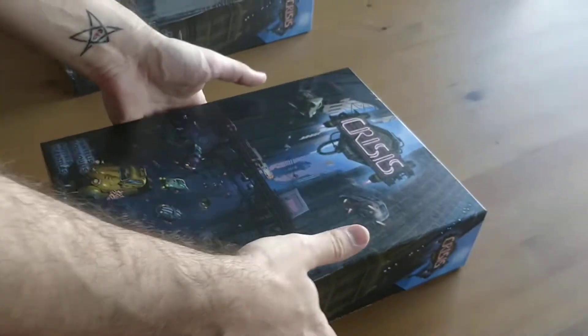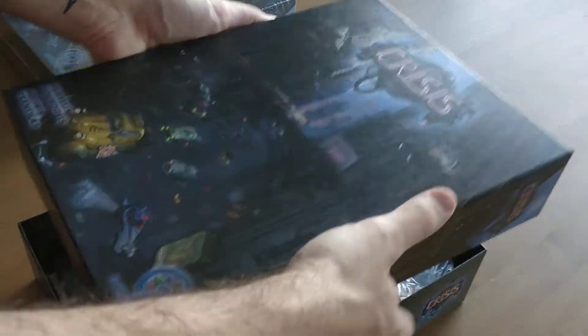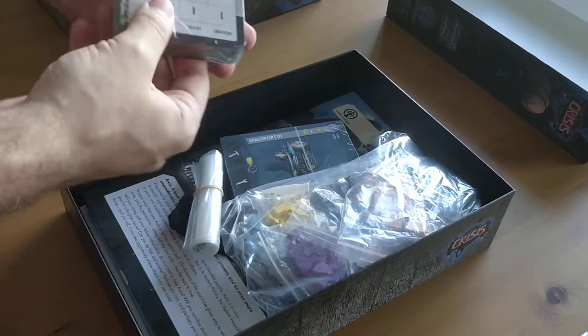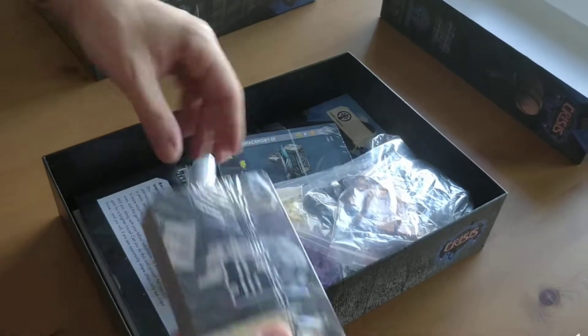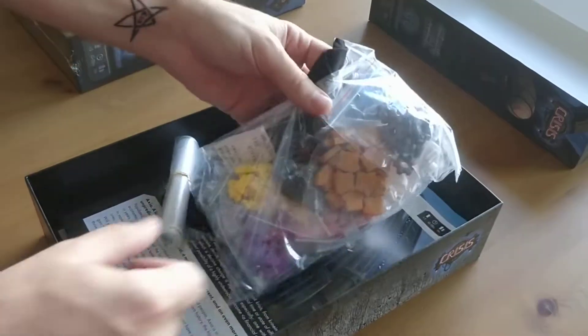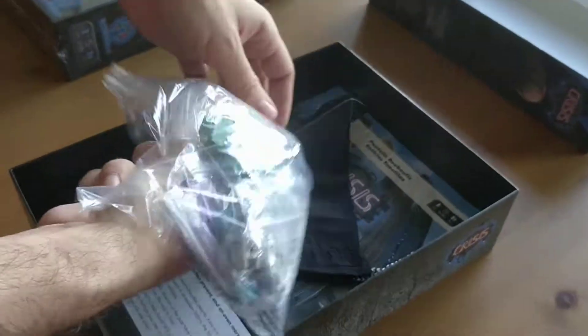Looks very similar to the first edition — it's pretty much the same, very familiar. Company cards? Yep, there's one there as well. All the wooden components.